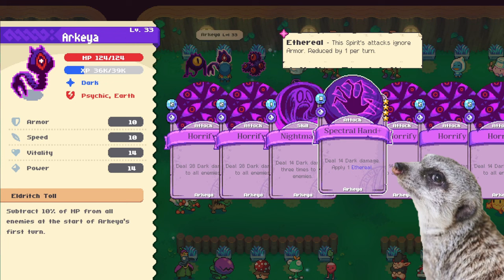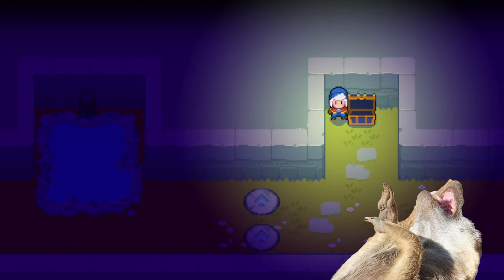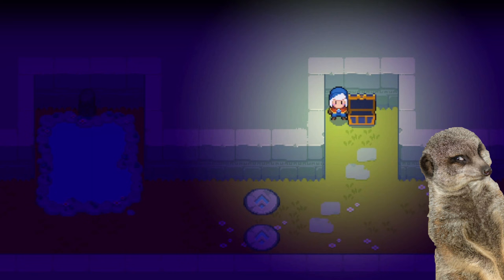Number two: the dark spirit spectral hand card costs zero energy now — just think how overpowered that would be on a pop box. Number three: you know how I told you you had to steal chests from dungeons? If you already stole all of them, this sucks for you, because now stealing a boss chest just lets it stay super fancy instead of turning into normal-looking chests.